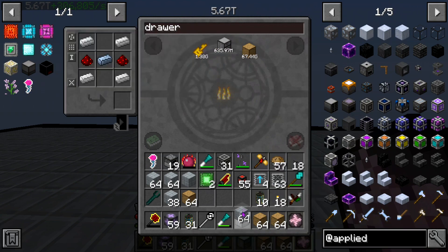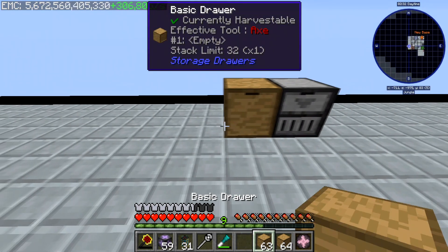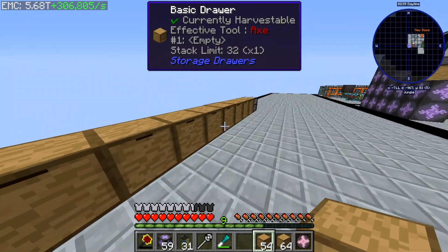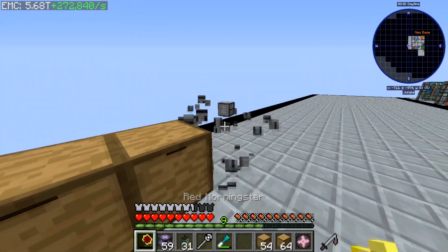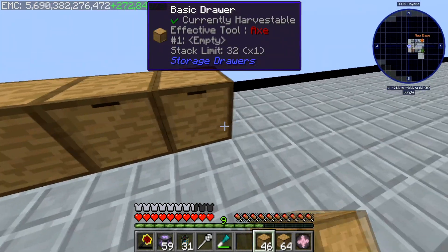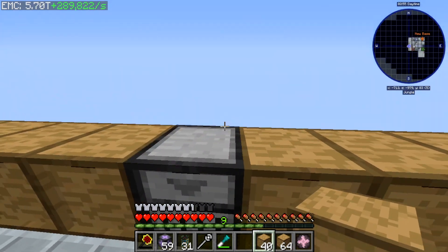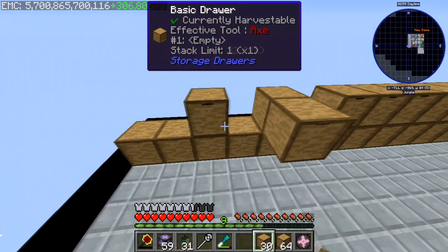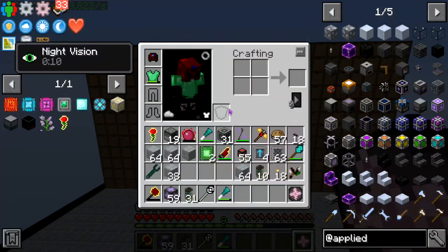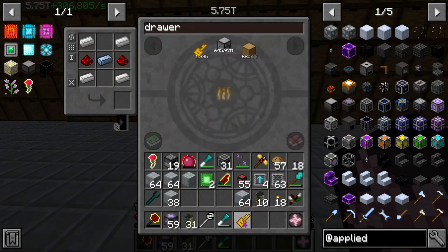We're going to set up a drawer system that's super compatible with our base. One, two, three, four, five, six, seven, eight, nine, ten — I'm gonna move it a little bit more — eleven, twelve... four, eight, twelve — perfect. And now we're gonna bring this thirteen high. Look at this beauty — holy cow, that is a massive drawer wall. We're gonna go ahead and lock all those babies.